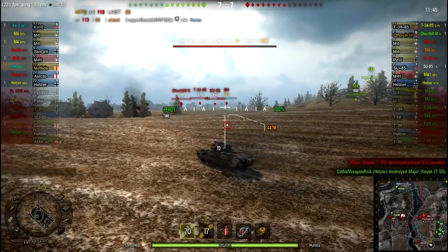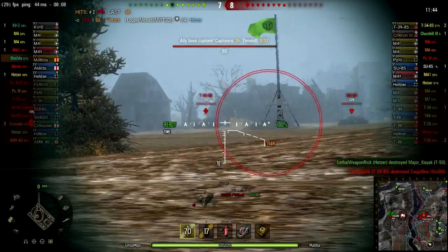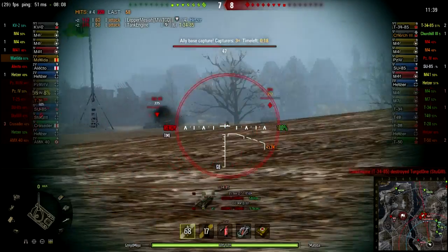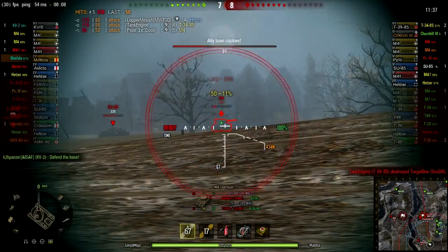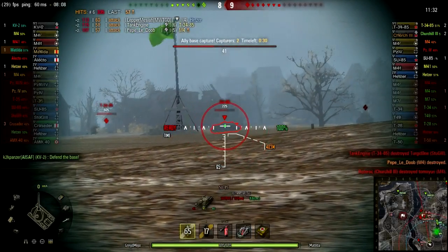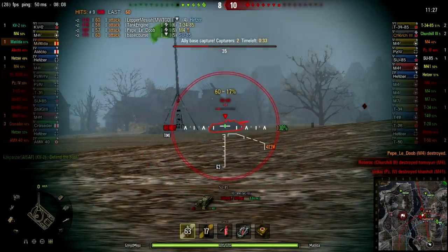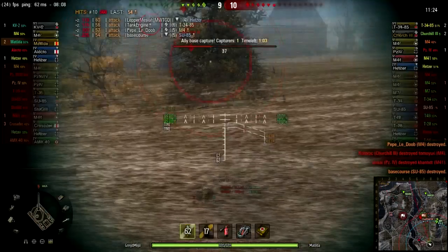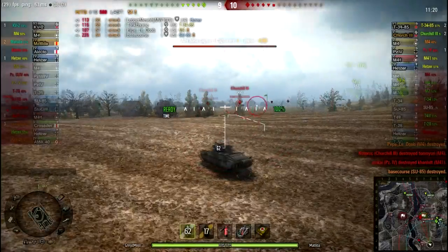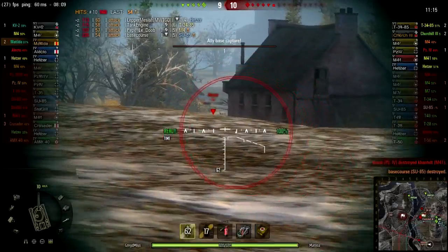I still haven't been spotted, but we finally get eyes on the enemy team. I see the SU-85 take a shot, so he's been reset. I go to the T-34-85, put two into him, and then the M4 also gets reset. I take out the M4, pop back to the SU-85 to reset him, and then with a great red fire, I take him out. Now we're actually down to just one enemy tank in the cap circle — a lot of resets and two kills in really short order.